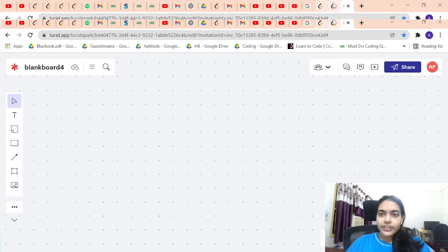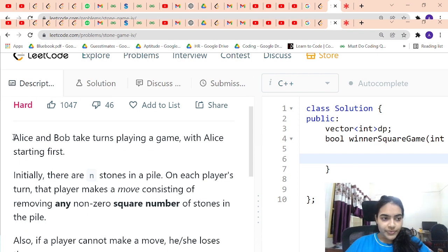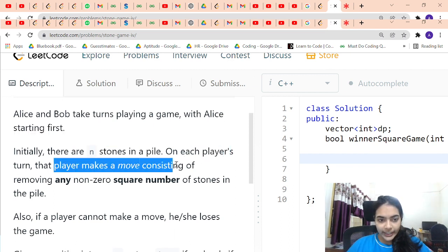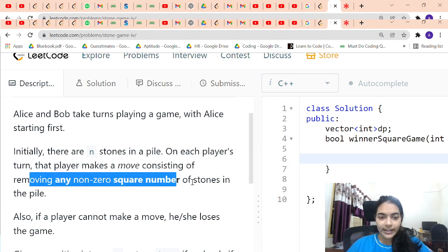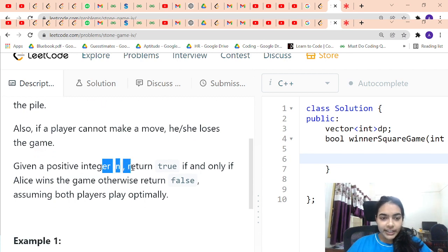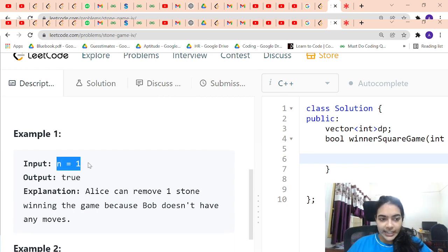Hello guys, welcome to another video in the series of coding. Today we are going to solve the problem called Stone Game 4. There are two players, Alice and Bob, they take turns playing a game with Alice going first. There are N stones in a pile. On each player's turn, the player removes any non-zero square number of stones. If a player cannot make a move, they lose the game. Given N, return true if Alice wins, otherwise return false, assuming both players play optimally.